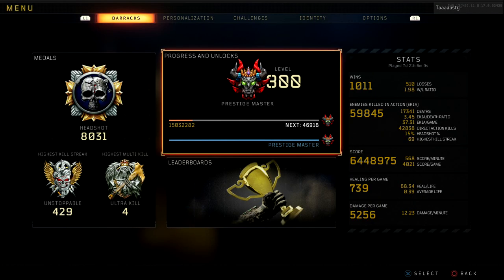Let's just get right into it. You can see my level 300 stats right here on the screen. I don't really want to go through them - you can see my KD, you can see my score, you can see everything right here. I'm going to leave it up on the screen for a second.